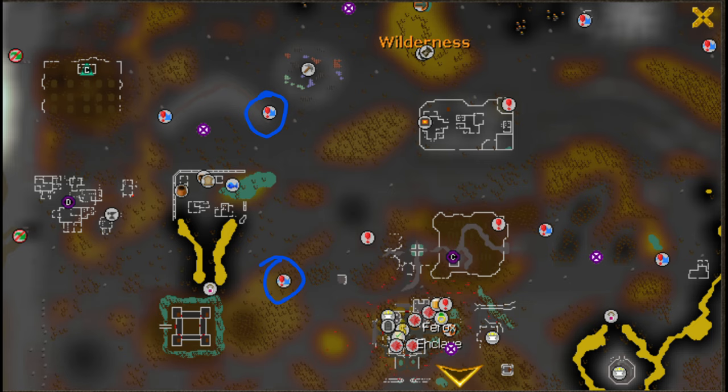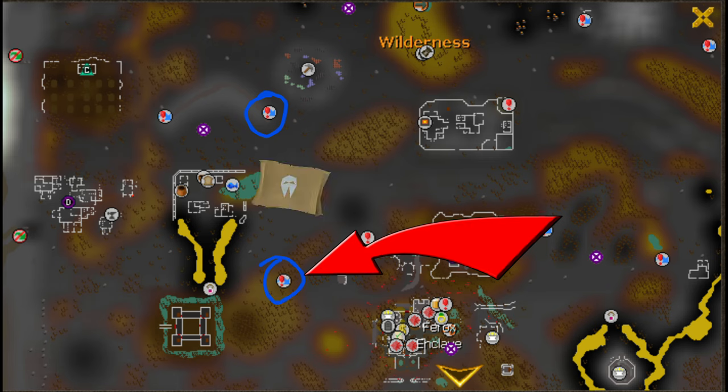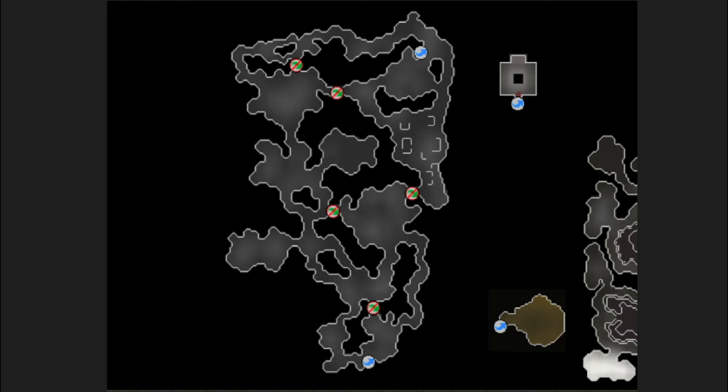The best location to kill bots is in the revenant caves. If you've never been, you can run to the southern entrance from the Ferox Enclave, or use a revenant cave teleport to the northern entrance. The best spots for lower-level bots are around the area with imps and hellhounds. You can find level 40s and 50s around those imps, and higher-level bots — around level 97 — are concentrated further north.